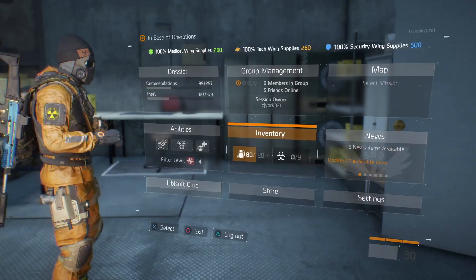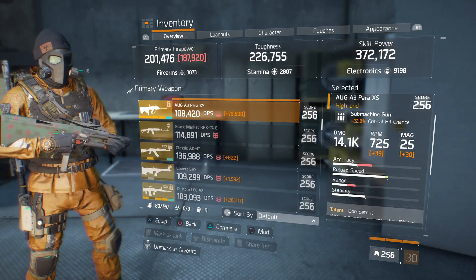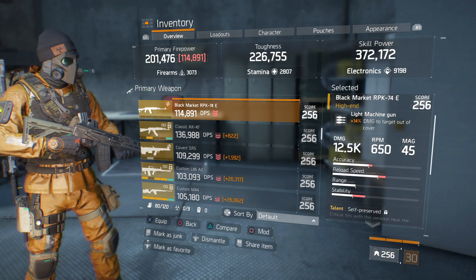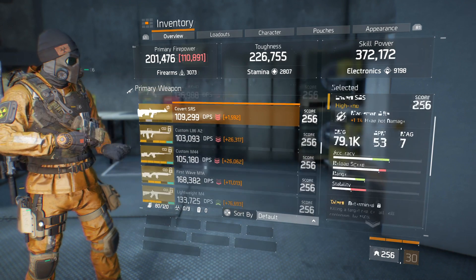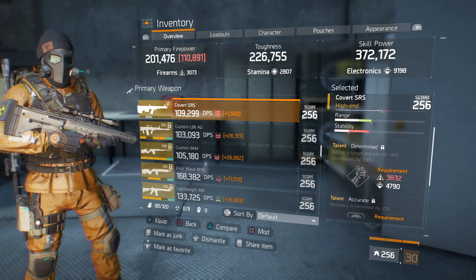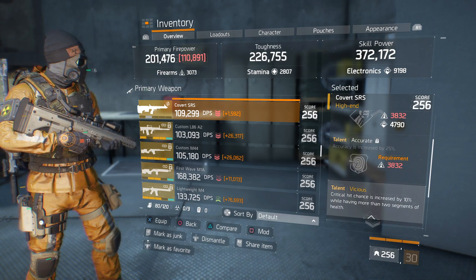Let's get to the guns. We got a Black Market RPK-74E with 14% damage to target out of cover, talents of Self-Preserve, Destructive, and Adept. We also got a Convert SRS with 171% headshot damage — close to being maxed — with talents of Determined, Accurate, and Vicious.